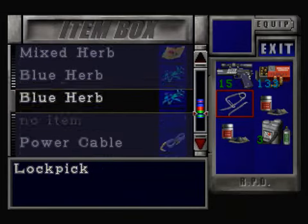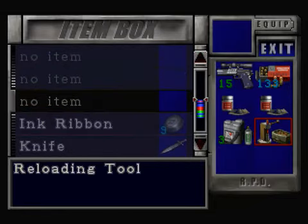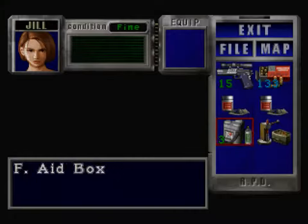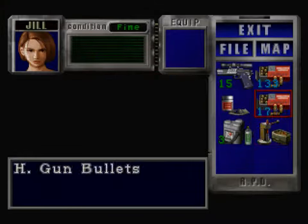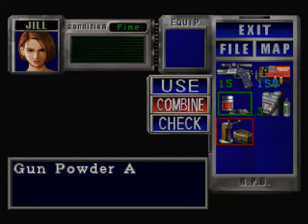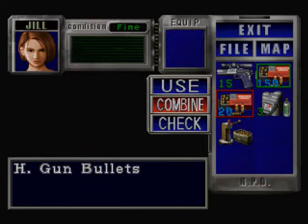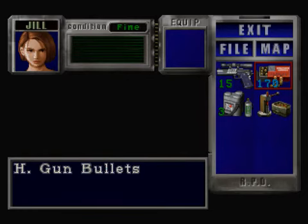Okay, we don't need the lock pick. Let's get the loading tool out. We just need to go to the press office and sort that out. 17 — that's nice. And what do we get for this one? That one gave us 20 bullets. Really nice. We're up to 185 bullets now.